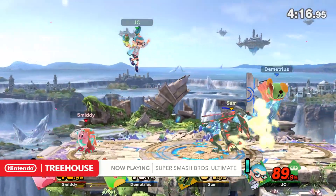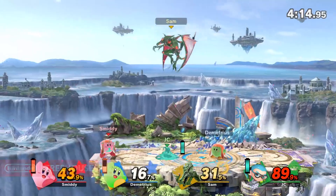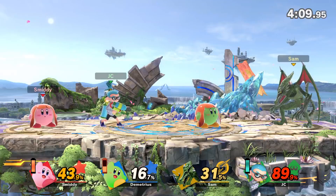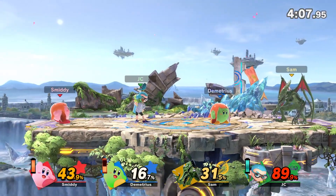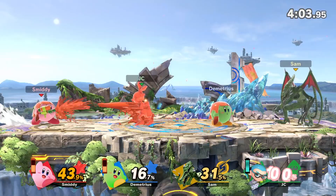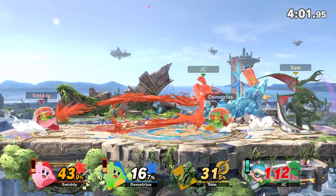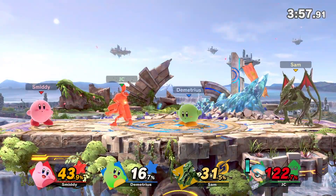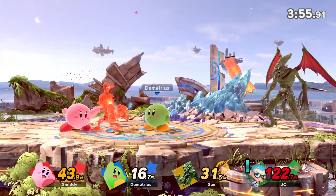When you play against the character, you now have that ability. The difference between Inkling's splatter shot and Kirby's splatter shot is Kirby's splatter shot is a one-time use. So once I'm out of ink — you can see that ink meter above Kirby's portrait there — once the ink is gone, it's gone. I can't actually recharge because I'm not actually a real squid. You can't pop into the ink and absorb it back up.